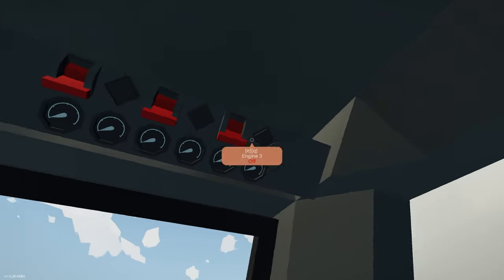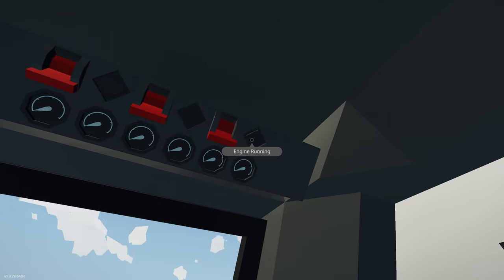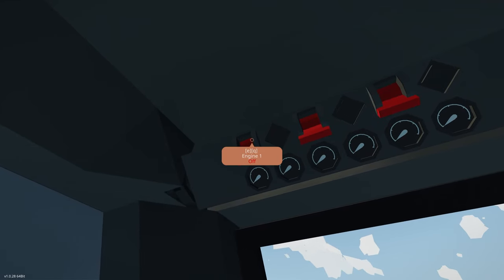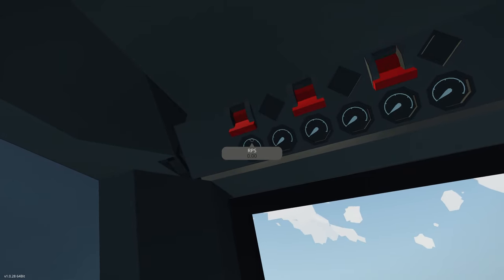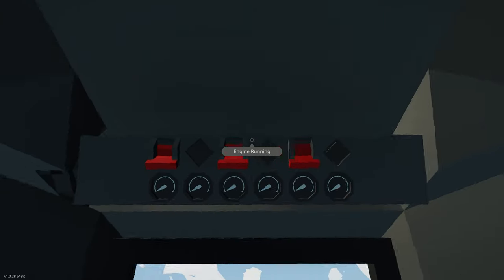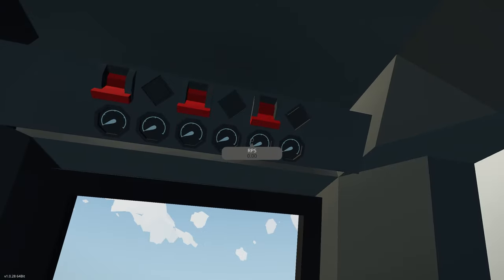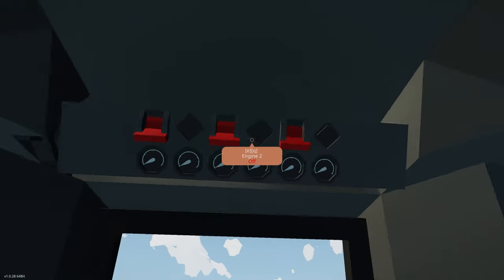Along with the passenger seat, at the top is going to be the engine control panel. I've got three component panels - engine one will have a status light showing if it's running, plus RPS and temperature readouts. Same for engine two and engine three. So we can control the engines mainly from up here, and if we're generating too much power we can turn off engines two and three.